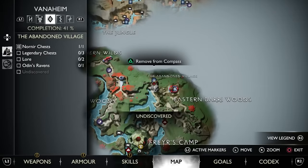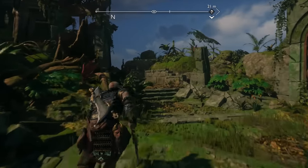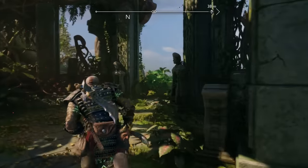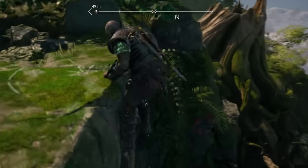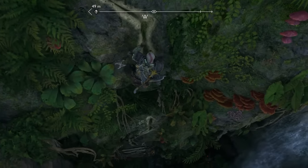In the regular portion of Vanaheim, you can find our next Draugr hole in the abandoned village. If this is your first time back here since the story, just follow the path that I take and you should have no problem getting there. If you end up having a sort of wooden fence in front of your path because you don't have that Mystic Gateway, you probably just need to change the time of day.